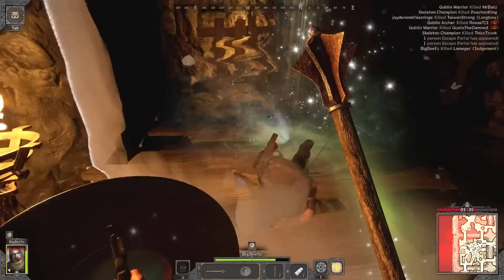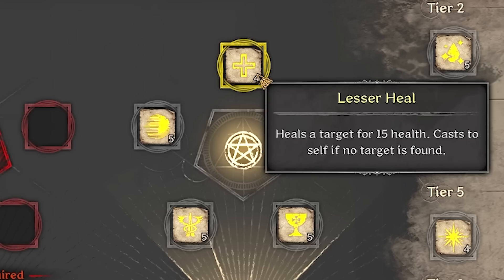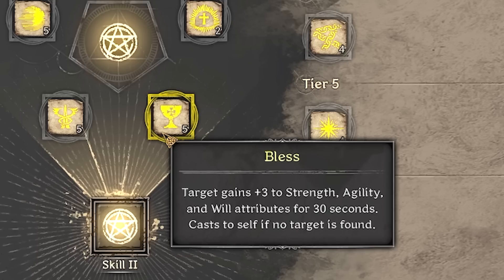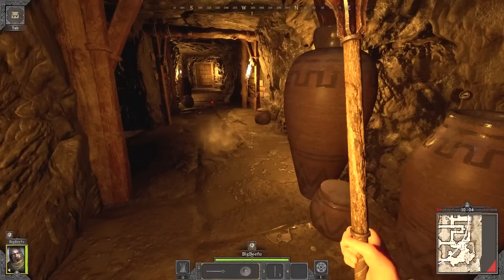Judgment is the ability that lets me smite players and crumple them onto the floor. My second ability is my spellbook, which lets you take up to 5 spells based on cost. Running solo, I take Lesser Heal for self-healing, Sanctuary for more healing (but it's slower), Bless for extra strength, agility, and will for 30 seconds, Divine Strike for extra damage in PvP, and Protection for up to 5 free shield potions each round.